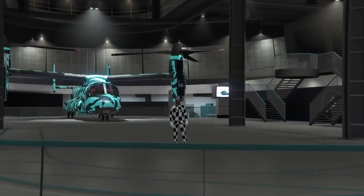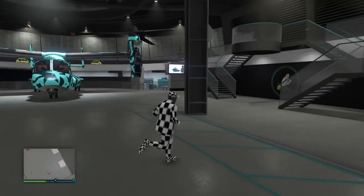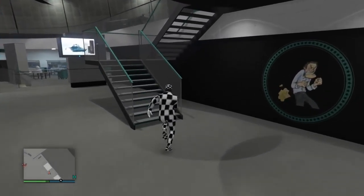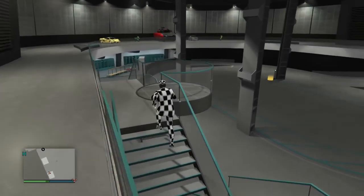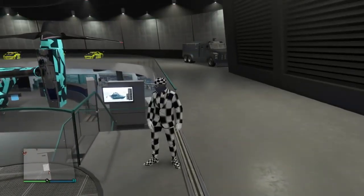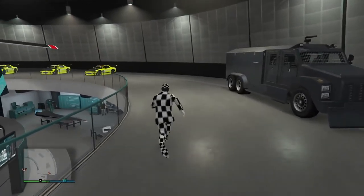As you can see by the gameplay, before I went into my facility I called out a faggio and just left it out on the map. Your friend needs to go into his facility, and I went into mine. My friend went into his facility and right now he's actually going inside of his Avenger — he's just gonna stand inside the Avenger. It doesn't really matter where, just have him standing inside.